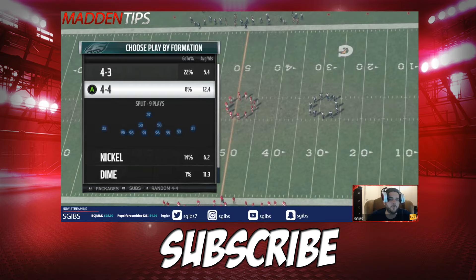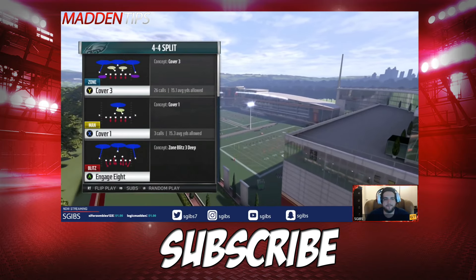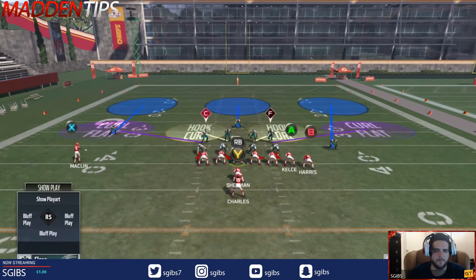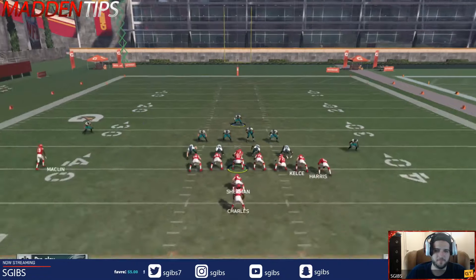This tip is going to represent a couple things. We're going to show you a new concept we're calling the 4-4 pass commit run defense, and then our other defense is called the aggro cover zero run defense. Let's first talk about the 4-4 pass commit defense. I would recommend coming out in 4-4 split and cover three. The move to set this up is to pinch your linebackers, spread your defensive line, and crash it out.